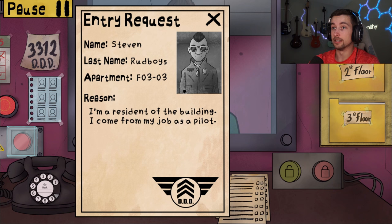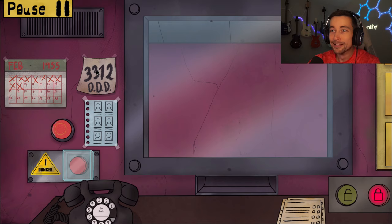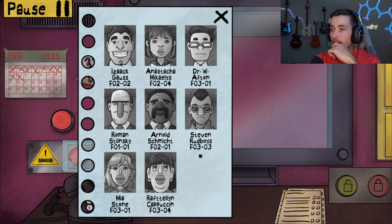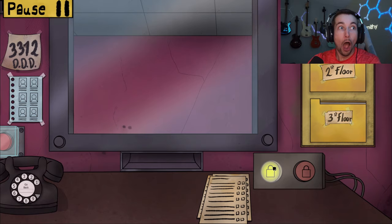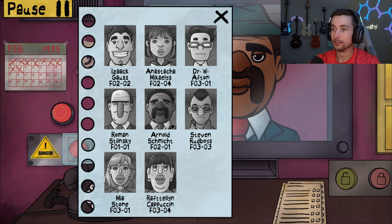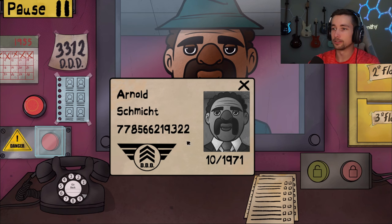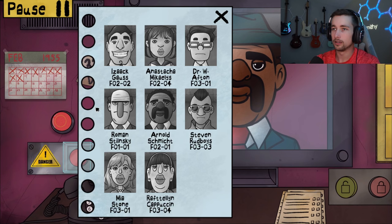Good afternoon. This is Steven — he comes from his job as a pilot. Sure buddy, you can come on in. Hold on — I was supposed to lock it! Chat, that man literally just slipped by. That was definitely a doppelganger, we're definitely screwed. All right — Arnold Schmidt, FO201. Arnold Schmidt... that does not seem right.